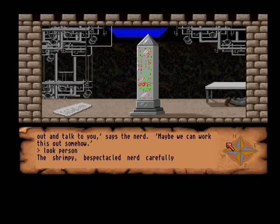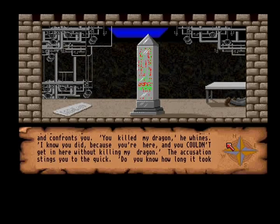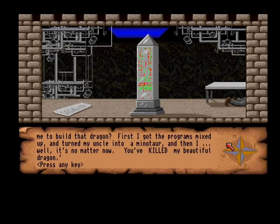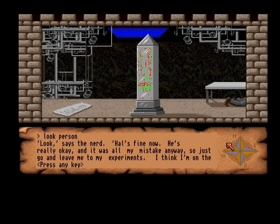Okay. This shrimpy, bespectacled nerd carefully extricates himself from underneath the table, stands upright, pulling himself to his full five-foot height, and confronts you. 'You killed my dragon!' he whines. 'I knew you did! Cause you're here! And you couldn't be here without killing my dragon!' Do you know how long it took me to build that dragon? First I got the programs mixed up — I turned my uncle into a minotaur — and then... well, it's no matter now. You killed my beautiful dragon! Oh joy. He says: Hal's fine now. He's really okay. It was all my mistake anyway, so just go and leave me to my experiments.